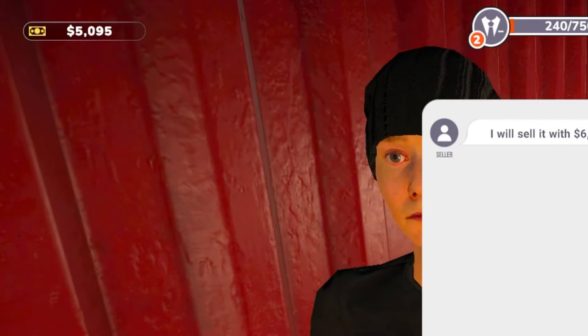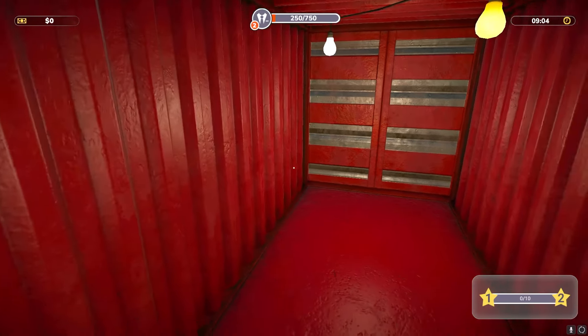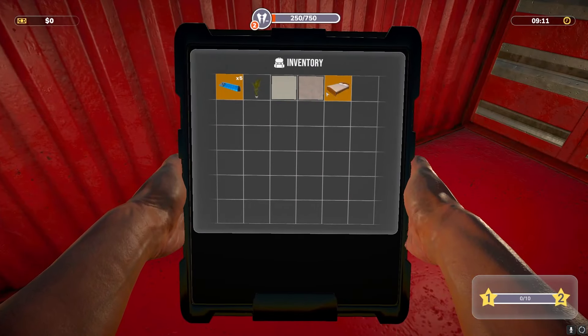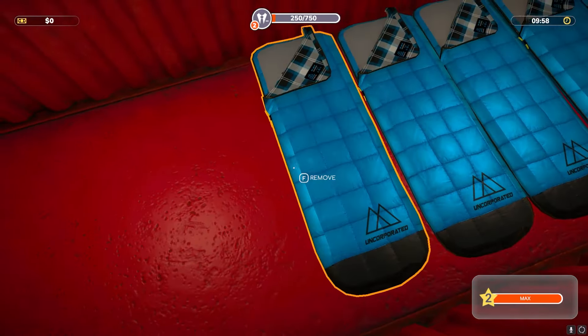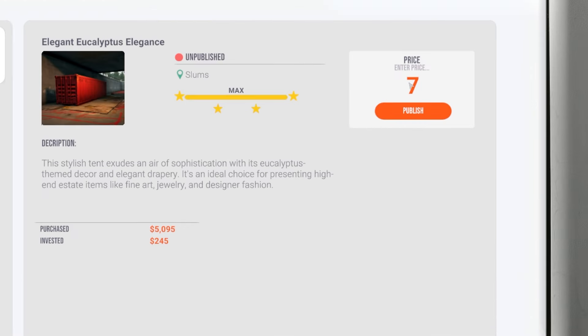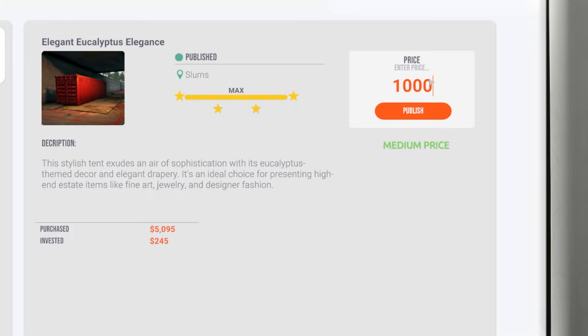She wants 6k, I have five thousand ninety-five dollars — she actually sold it to me! I didn't expect that. Let me try placing a bed — still too big. I'll just place five sleeping bags and call it a day. We spent everything we had on this house, about 5,300 total. I think I can get about 7,500 off it — maybe I can price it at 10k, since it says medium price.